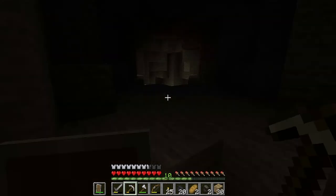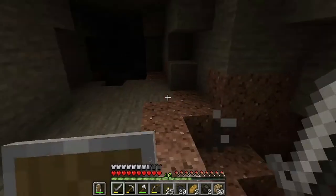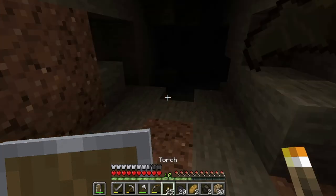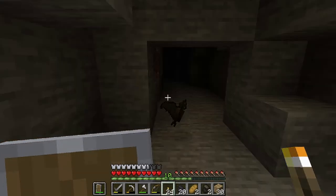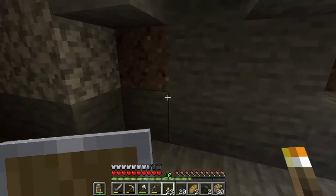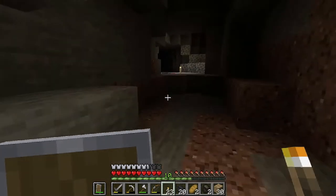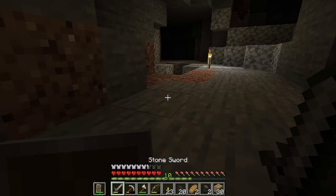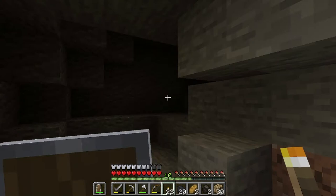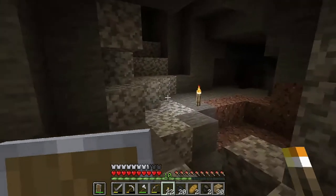There's something down here - torch - and some bats. Oh, that's so dark. I do like how torches light the way. Nothing down there - let us return. We just need some more iron and I'm not really sure what to build next. Not a Minecraft veteran so I'm not sure what to do.